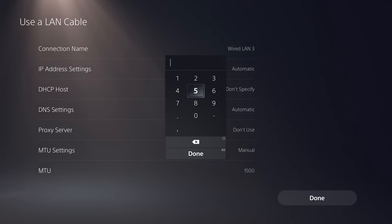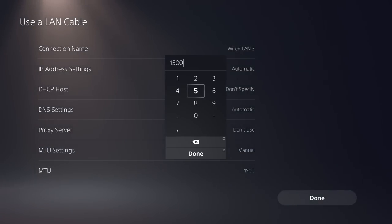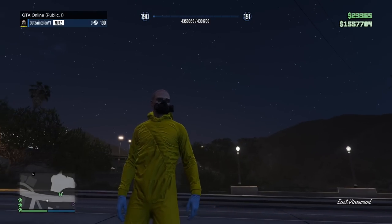Going back to the MTU settings: if 750 doesn't work, you can play around with the numbers. You want it to be a lower number, but not too low. 800 was the standard but a lot of people on the newer console were having trouble with it. If 750 doesn't work, try 800; if that doesn't work, maybe try 850 or 900 — that's probably the highest I would go. When you're completely done selling, just change it back to Automatic or put it back to 1500, which is the original number.